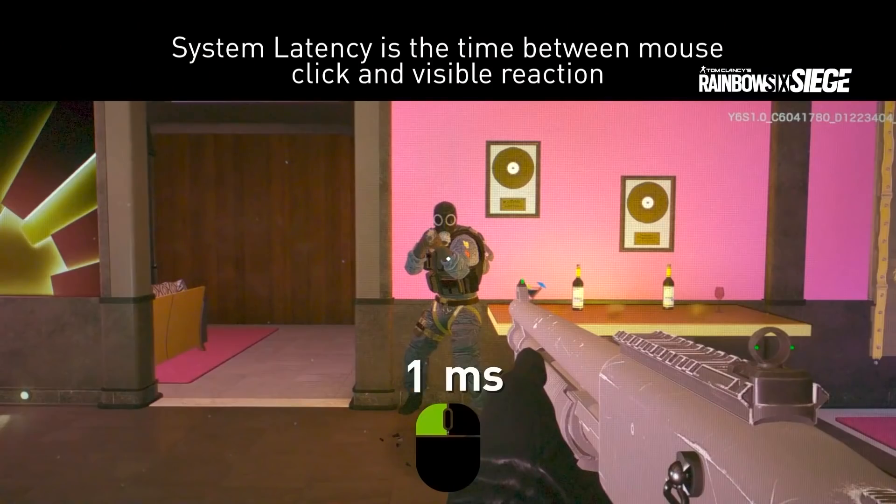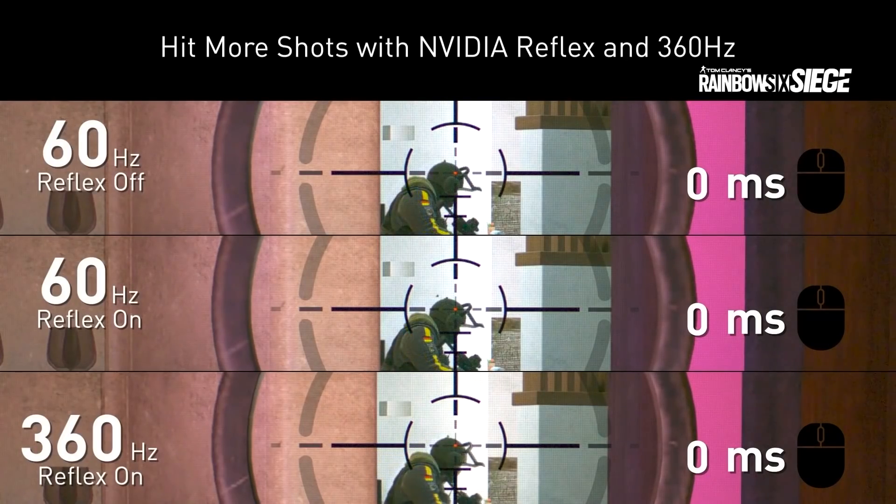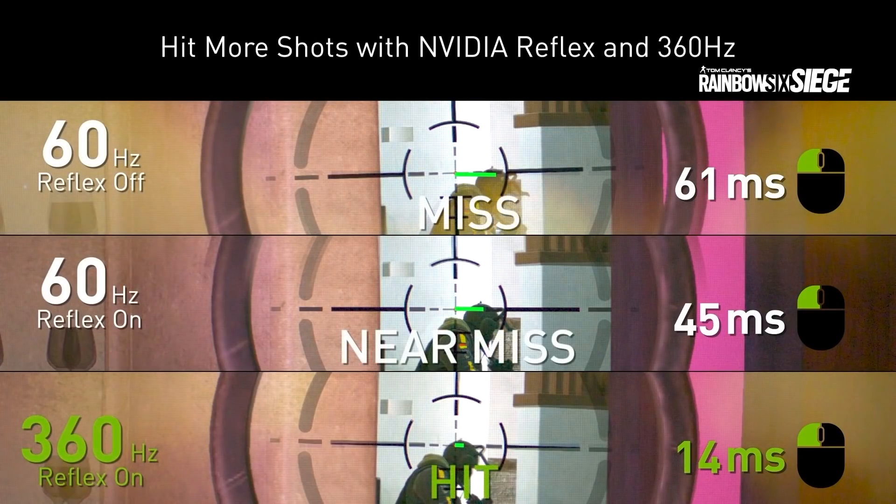Now that we know a bit more about it, let's start with something important to everyone: performance. Does Reflex improve performance? It depends on what you mean by performance. When gamers talk about performance, they're often really talking about frames per second, but there are other metrics to consider. FPS provides smoothness, motion clarity, and responsiveness. However, responsiveness — or system latency — is a whole metric in itself. What Reflex aims to do is actually improve the feeling and responsiveness of the game while maintaining the same FPS, by working between the CPU and GPU to help those two components synchronize for lower latency in-game.